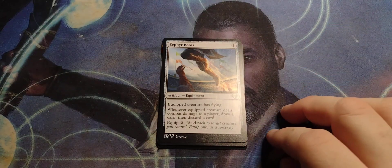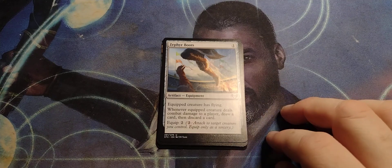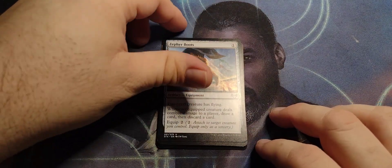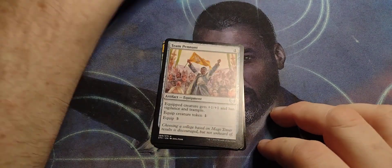Single drop artifact. Equipped creature has flying. Whenever equipped creature deals combat damage to a player, draw a card, then discard a card. Equip for two. Attach to target creature — well, it's so three total.